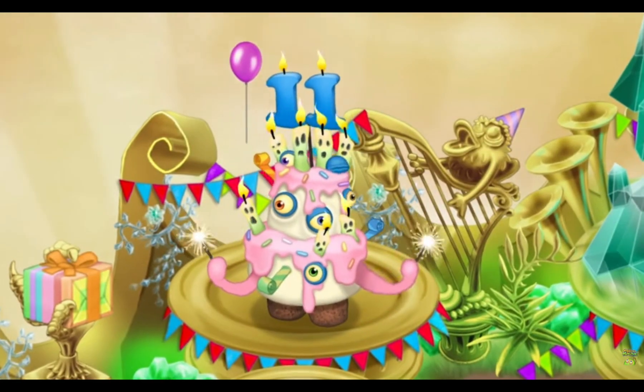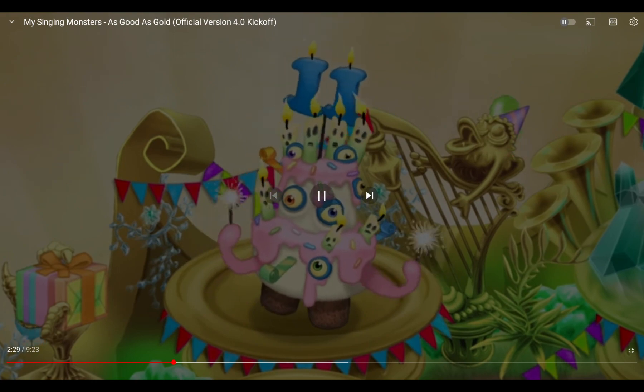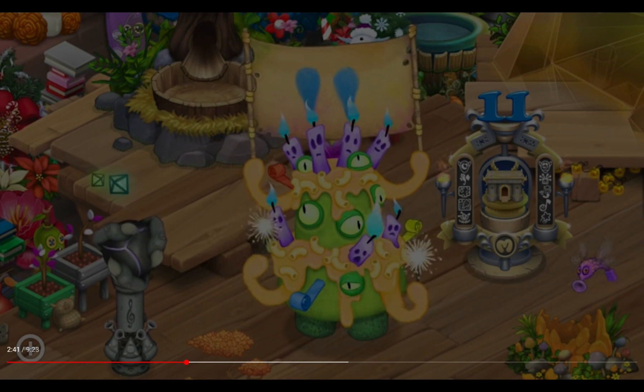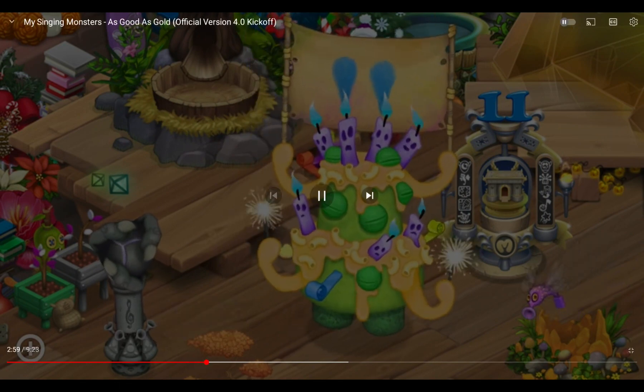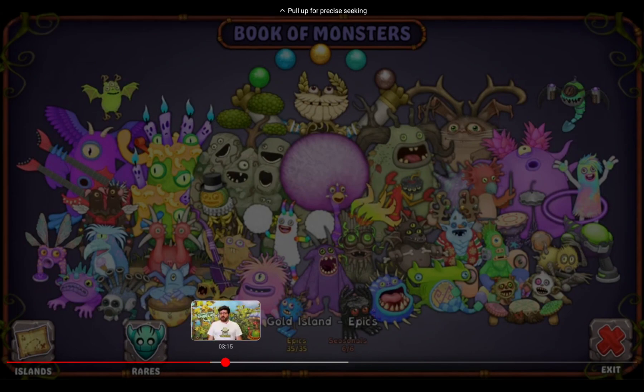The seasonal jamboree can now be placed on Gold Island. Nice! It was only fitting that this monster get a chance to perform there. The brand-new epic jamboree is available to buy for a limited time. The beginning and end have been divided into subpages that track your common and rare epic collections.